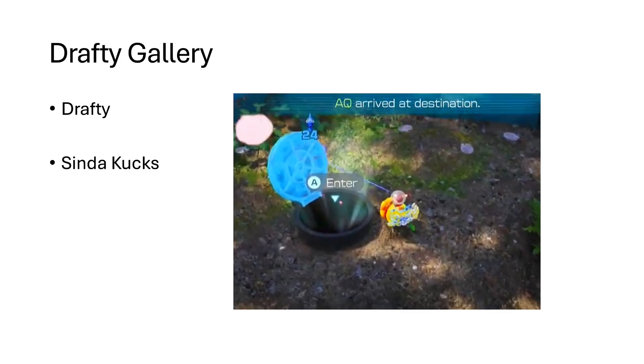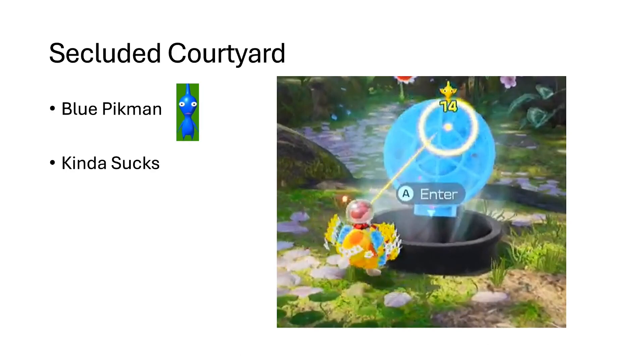Next is the Drafty Gallery — this place sure is drafty, but this cave sucks, that just might be me though. Next is the Secluded Courtyard — you get blue Pikmin here, which is cool, but it still sucks, but that might just be me. Next is the Sightless Passage — I can't see this being any good, and yeah, it sucks, but that might just be me.